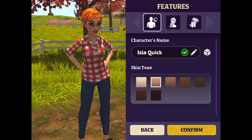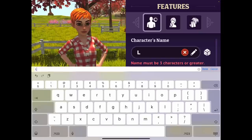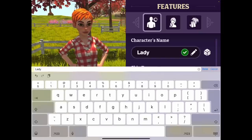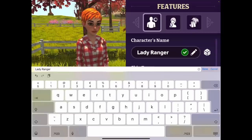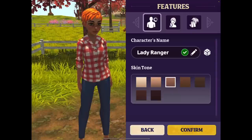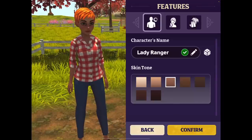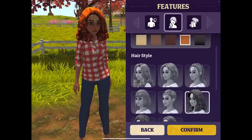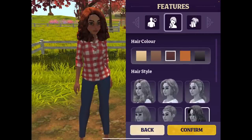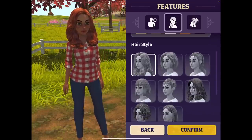I need to sort out the sound level, guys — it's on my list to do. So here's the name thing. Okay, 'Lady Ranger' — that'll do. Slightly more tanned, I think. Oh, you get to select hair — cool! I like that one. I'm brunette in real life so I'm going to go brunette.